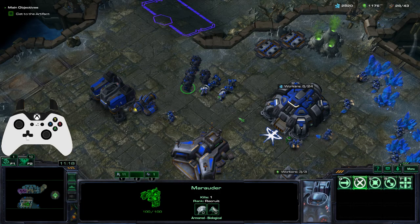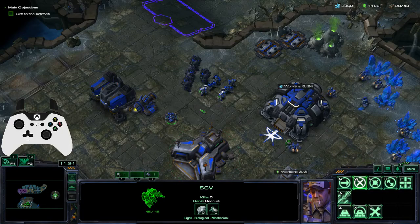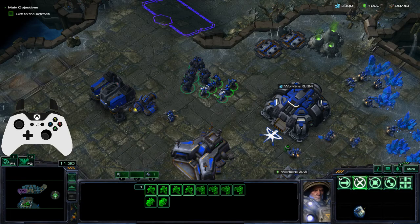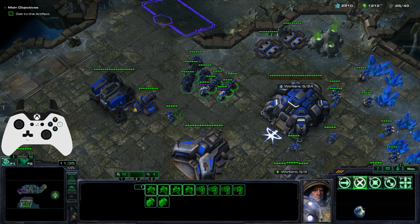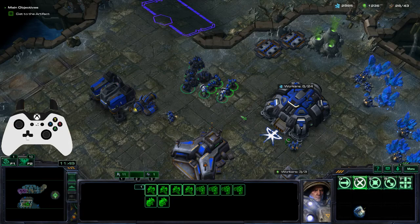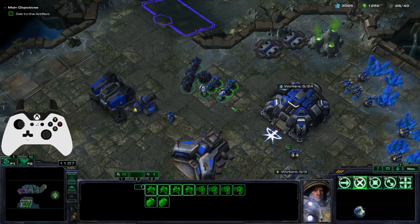Also while holding down, you can select idle workers by pressing X — and if you have multiple, use control and X. Down and Y selects your entire army. Down and B shows the health bars of everything: your own units, allied units, and enemy units. Also while holding down, the left stick is a radio wheel corresponding to hero units — I have hero units 1 through 6 bound there.